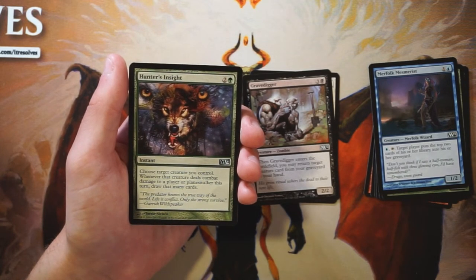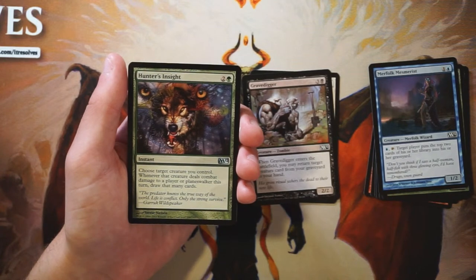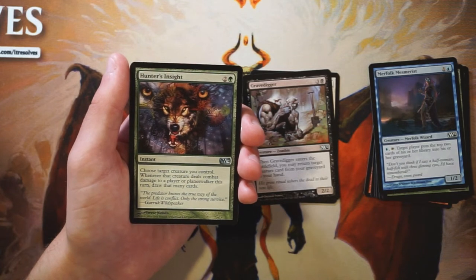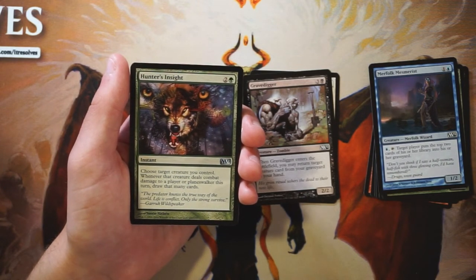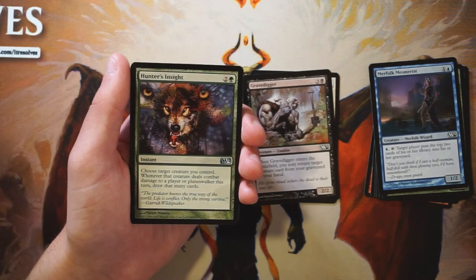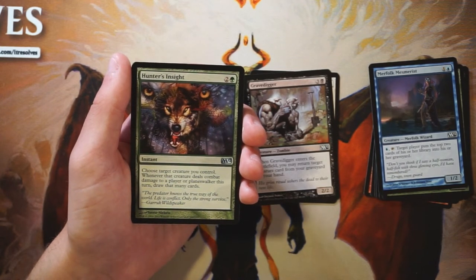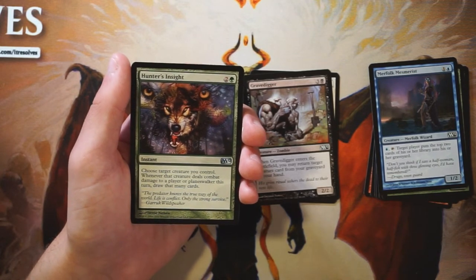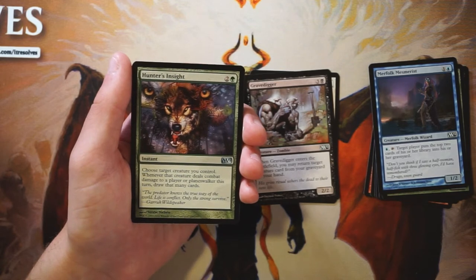Our first uncommon is Hunter's Insight — an instant for two and a green. Choose a target creature you control; whenever it deals combat damage to a player or planeswalker this turn, you draw that many cards. It's interesting and very good to draw cards in green. If you have something with trample, it's easy to push damage through and draw some cards. But I feel like it could be a dead card in hand a lot of the time, and I wouldn't first-pick it. Maybe I'd try it in a green deck, but it's not a card I'm very excited about.